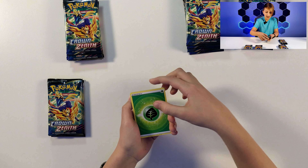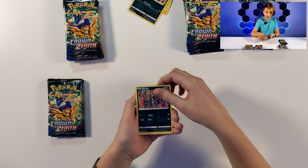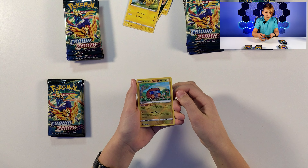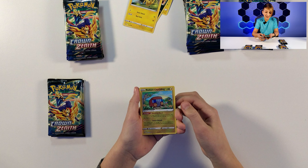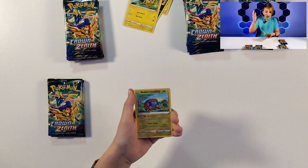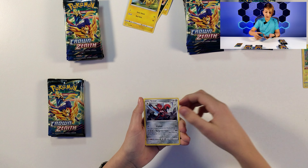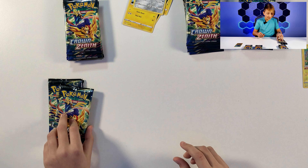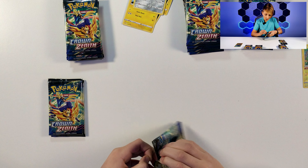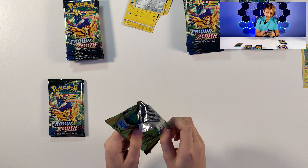Pack two: Leaf Energy, Luxio, Rare Candy, Graveler, Purrloin, Grubbin, Skrelp, Heatmor, Wailmer - and we've got a Radiant Chargiabug! The first Radiant of the video, and that is a very nice Radiant. The fact that we pulled a Radiant already on the second pack is incredible.